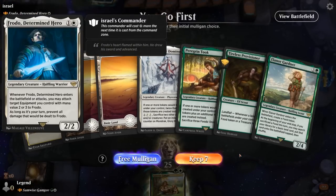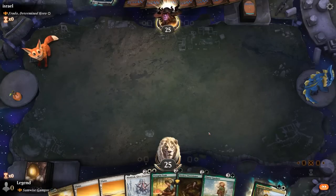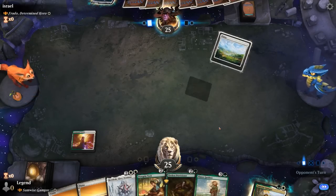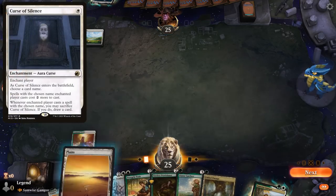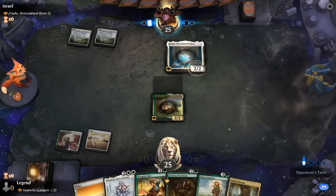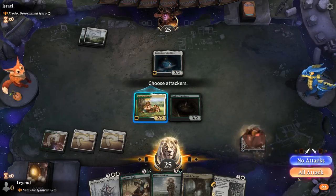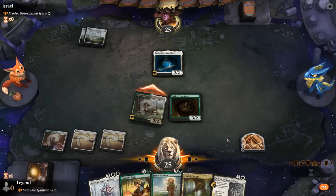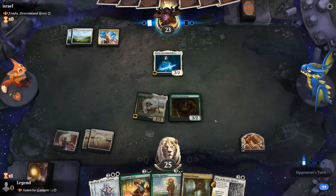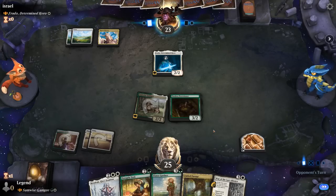Game 2: We're on the play facing Frodo — an equipment deck. Our hand is a little slow but can go off eventually with Tireless Provisioner alongside Mondrak, and Pippin is very good with Mondrak too. We play Samwise on turn one, Provisioner on turn three. Next turn we plan to play Fabled Passage followed by Mondrak, using the treasure token from Passage to play Mondrak first, then fetch — netting two treasure tokens when a land enters.